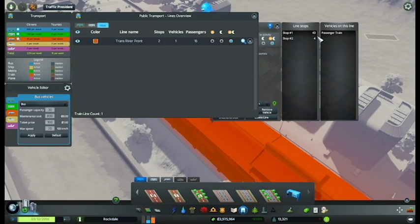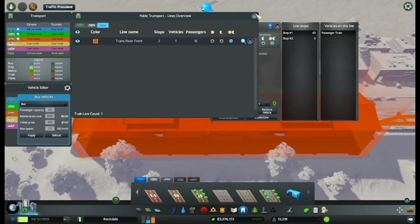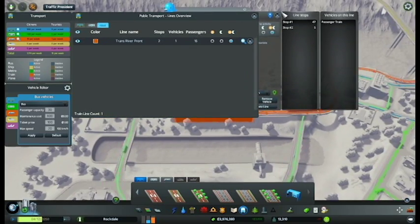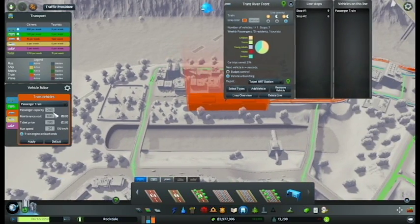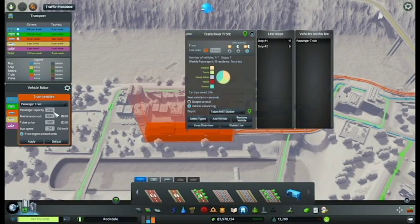As you can see, now there's 43 waiting at one stop. Let's back out a little — the train is coming in, it should pick up some people. Got all 50 — how much can a train hold? You can't change the station. Oh here we go, it can hold 240.